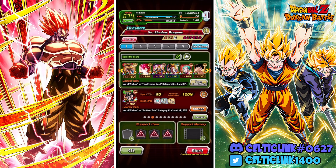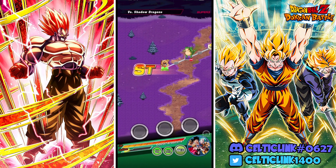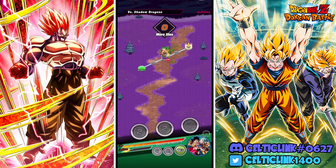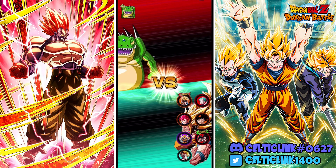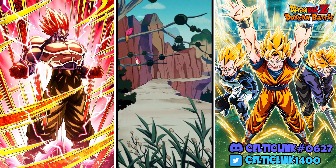We're going to run them on the Power of Wishes team so we can get them that little extra buff with the support, as well as the Bulma support. We're showcasing them in the Shadow Dragons so you'll get to see them during those early turns at their most powerful, but also a little later when they don't have that entrance passive.